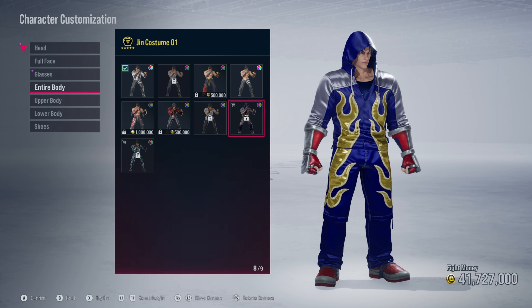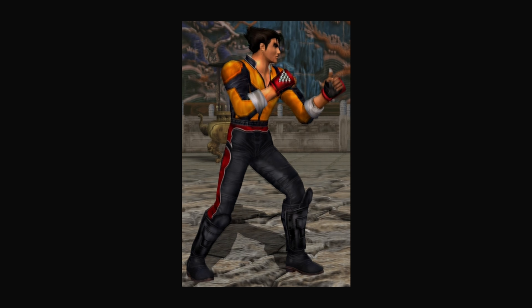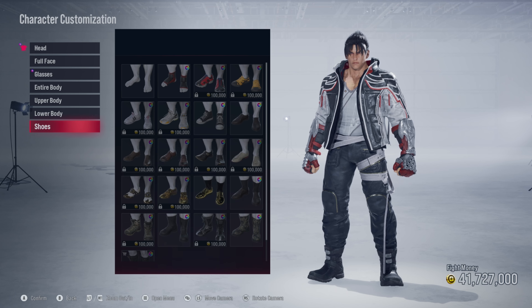They brought Jin's outfit from Tekken 4 and did an amazing job — it was one of the most requested items, and everybody needed it. It's a great nostalgia kick. Now it's really hard to top that, but if we had to choose another one, the jacket with the orange and black from Tekken 5 is also a great nostalgic outfit. Jin also needs a unique items section where we could equip the gloves when putting on a different outfit.